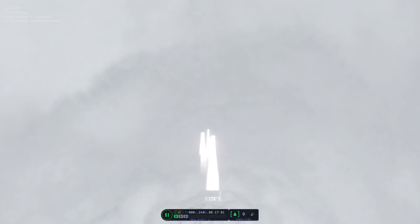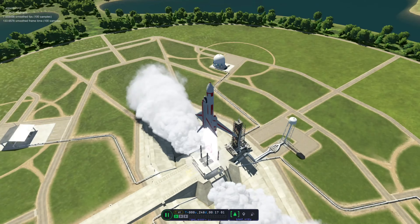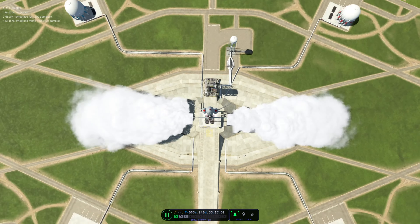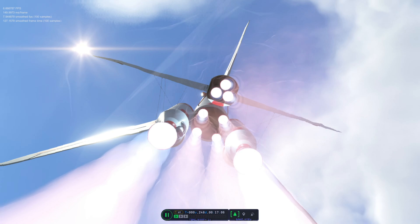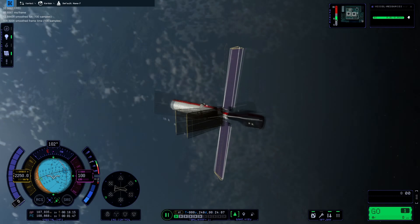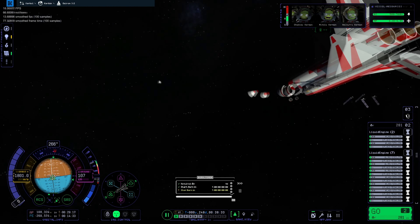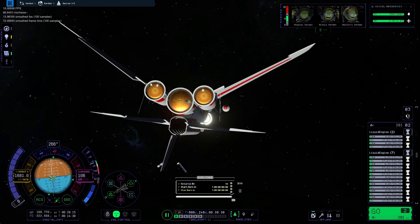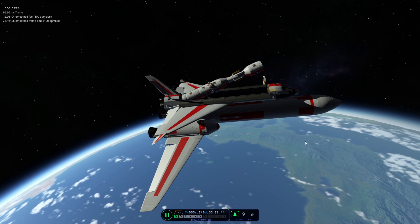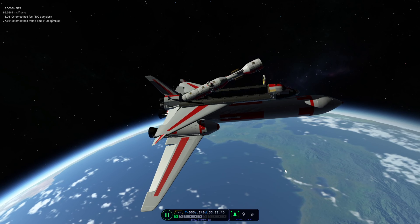You guys may or may not have seen the video I released a few days back that had this shuttle flying, which had quite the number of mishaps on the way to deploy a station core. Funny story about this video — as I was coming in for a landing on the first attempt, well, I can't remember which attempt because it kept exploding. The shuttle just kept randomly exploding.